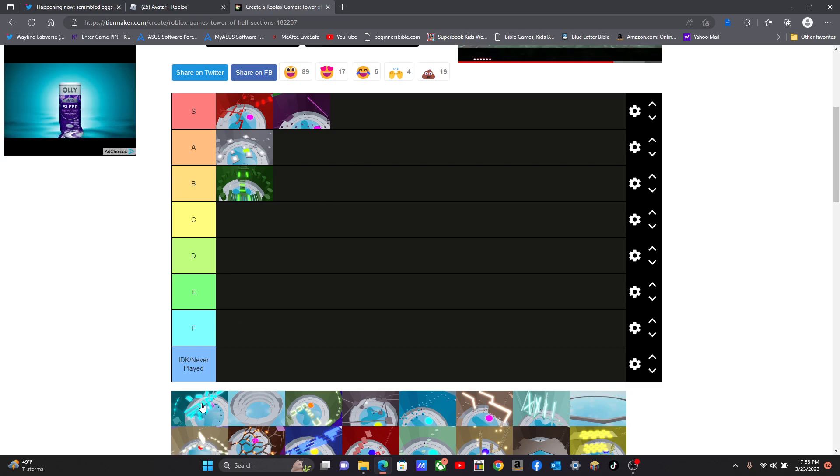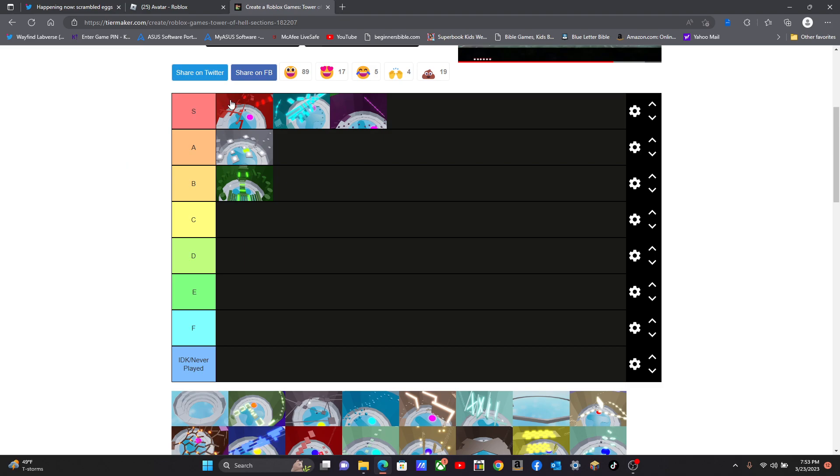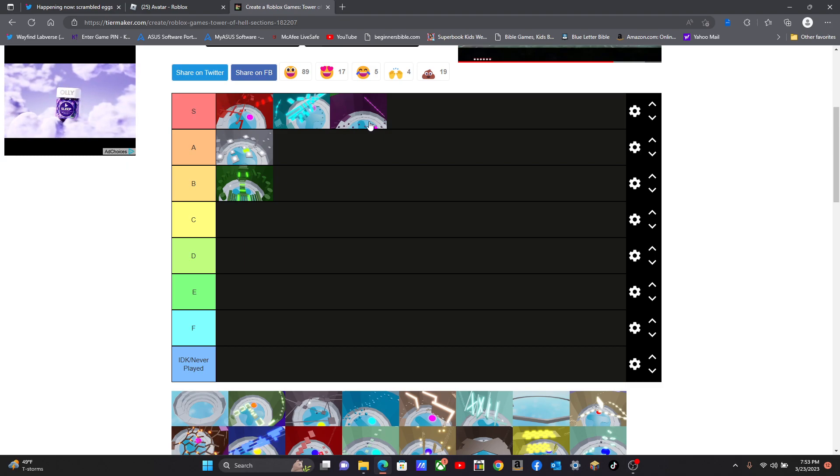The blue one — oh, I think this is one of my favorites. I'm gonna get this on S. I love this one, this is my second favorite. The red one is my first favorite. The purple one's my third favorite. I love that tower.